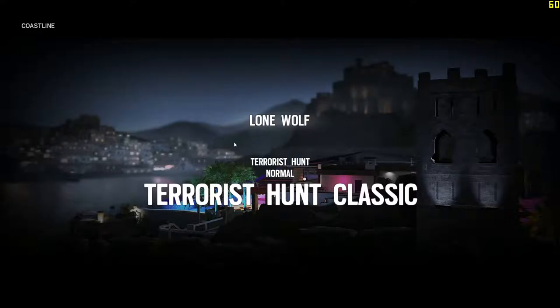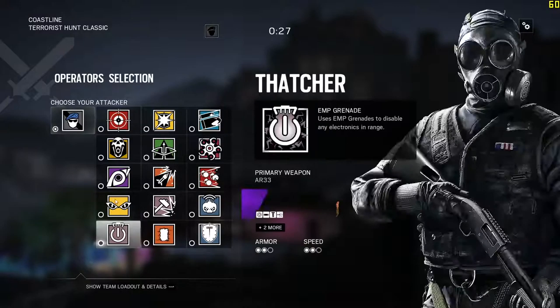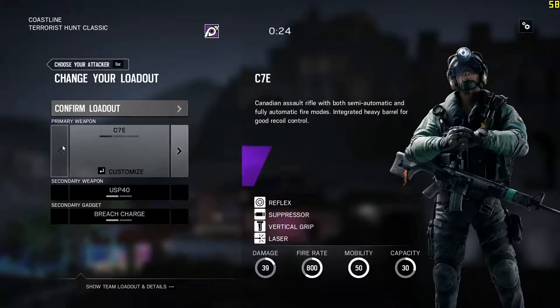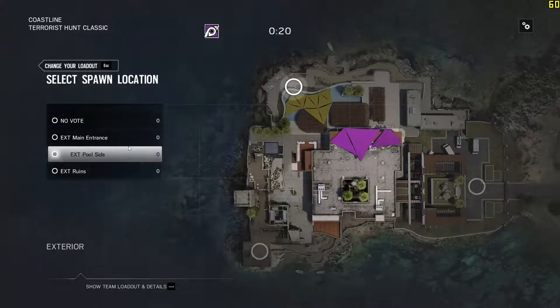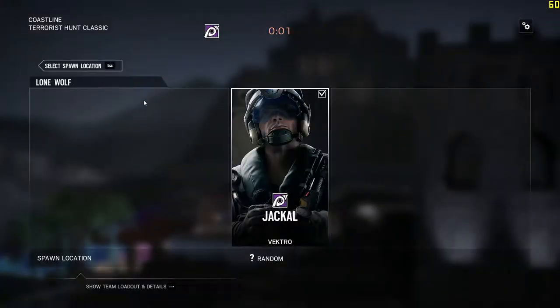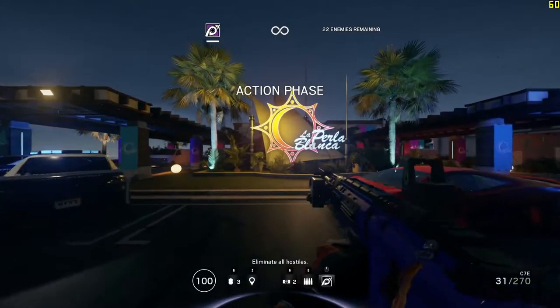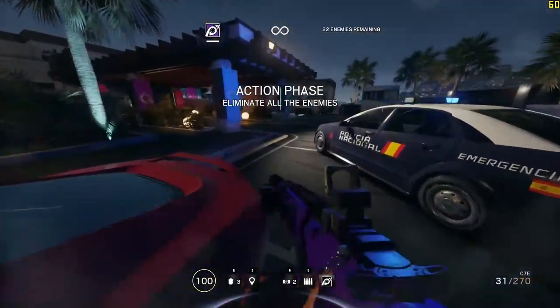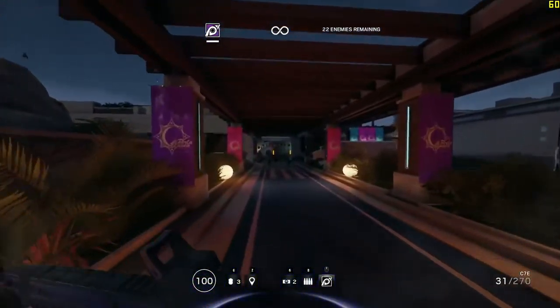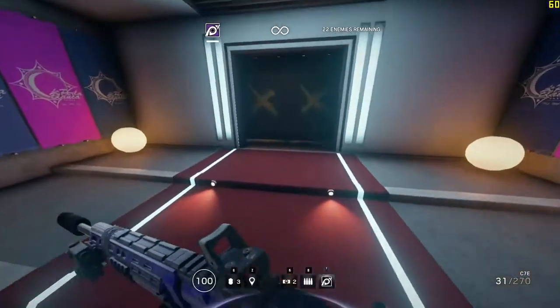Coastline — this is the last round. Last map. As an attacker, we're going to do one more round after this. We're actually going to switch to protect hostage mode as Mira — maybe. We're already an hour and five minutes in. It is currently 4 AM and I've got work in about 11 hours. There's no telling how good or bad I will do.